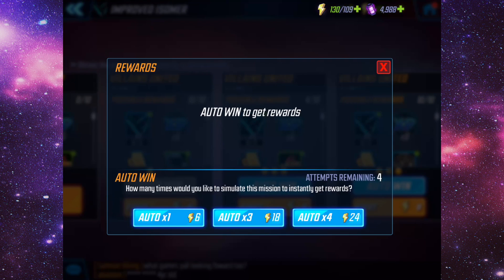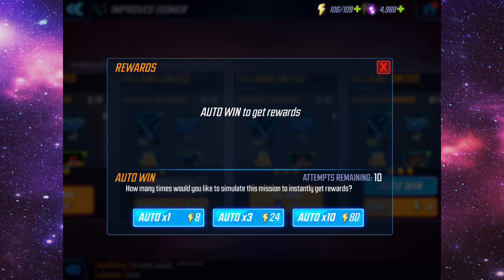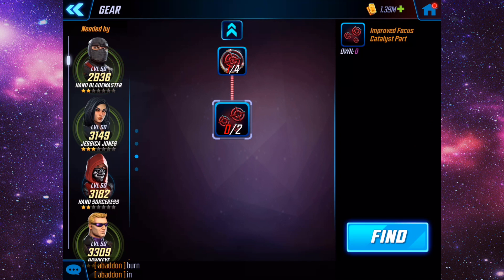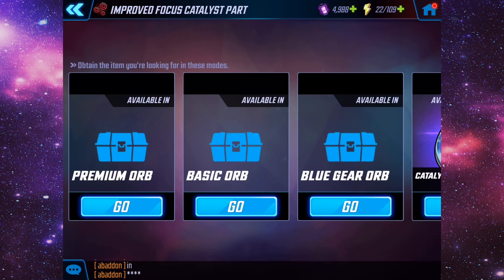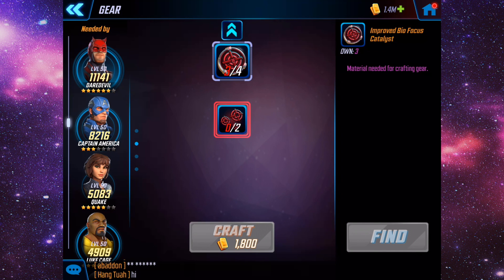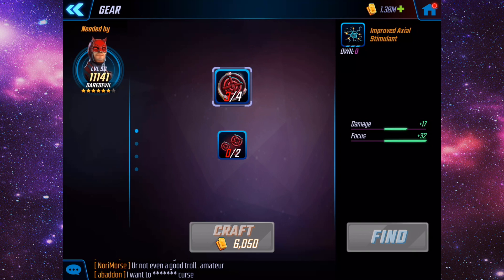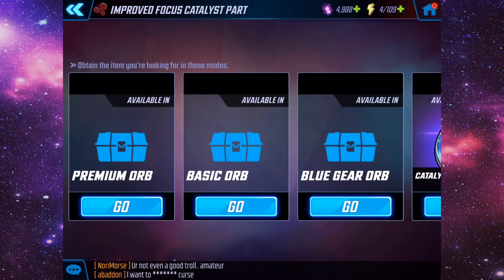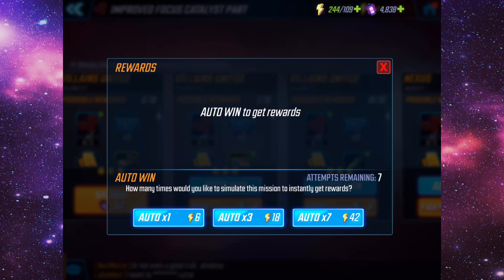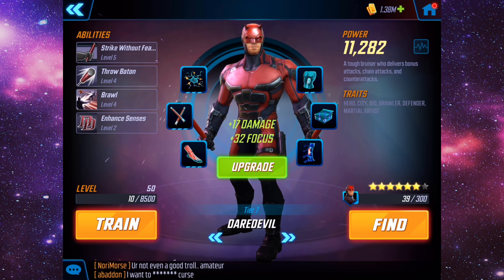Now I might actually have enough to upgrade his gear. We're almost at 5,000 gems — I don't know what I want to do with my gems yet, whether I want to save them or do a big opening at some point. I'll just buy the energy twice — that should give us enough. Now we're going to have enough to take his gear to T8 as well.